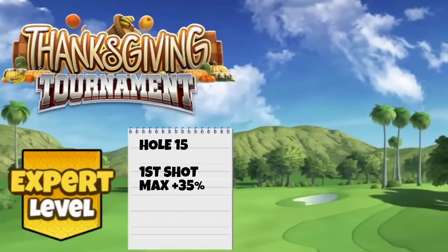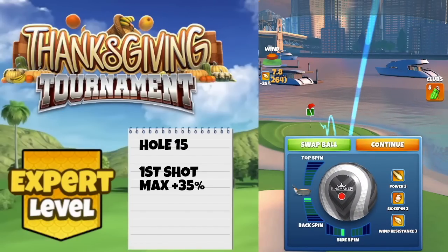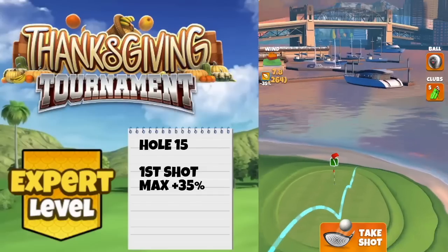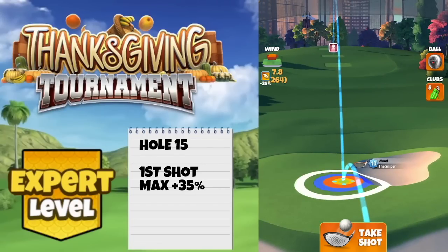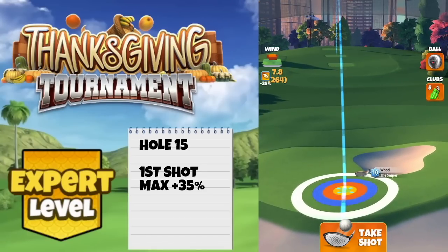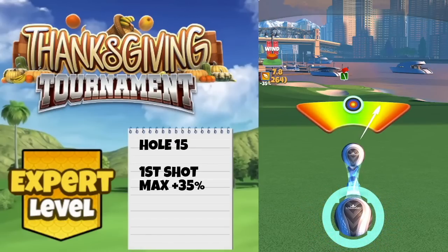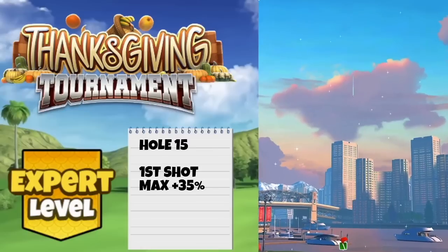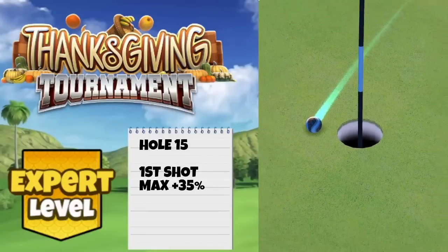Hole 15 - going to show you a close miss here. Power five ball first, find the complete minimum distance line with the red ring touching the sand, then switch to your Kingmaker or Kingslayer. Going with 1.4 backspin and 1.2 sidespin to the left. Very nasty wind angle - pretty much a direct headwind which is fairly unpleasant. Playing maximum distance, 35% elevation. You will need a tweak if you've got higher wind than eight miles per hour. Perfect ball lands nicely but just missing on the right hand side. Very tough wind angle on hole 15.